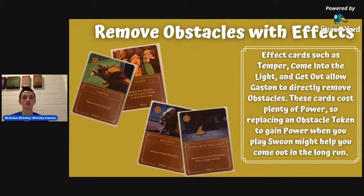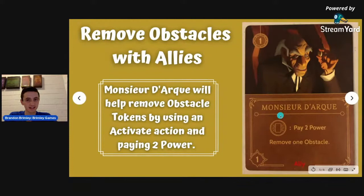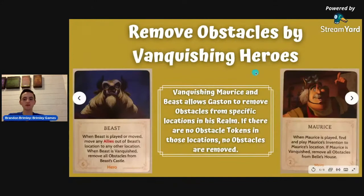You can also use an ally to remove obstacles. There's Monsieur D'Arque — let me know in the comments if I said that badly, especially if you know French, I apologize — and he can remove obstacle tokens by using the activate action and paying two power. This is one of the actions based on the location you go to: you must be on a location with the activate symbol and pay two power. You can only do this once per turn, so you remove one obstacle each time you move to a location with the activate symbol.